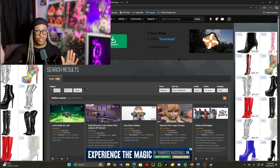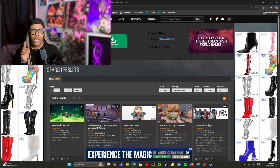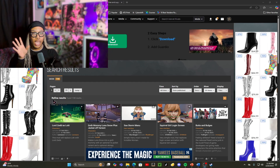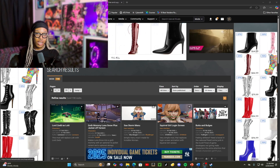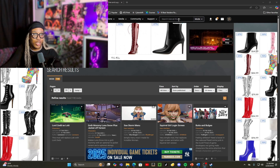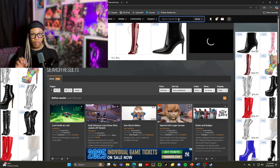I'm gonna link the Marvel Rivals search page in the description box so you guys don't even have to worry about searching for it. You can also go to nexusmods.com and just type in Nexus Mods. I only say I'm gonna link it in the description so you guys can go right to the Marvel Rivals page itself. The easiest and most fun thing — type in literally your favorite character from Marvel Rivals, any hero, villain, whatever.